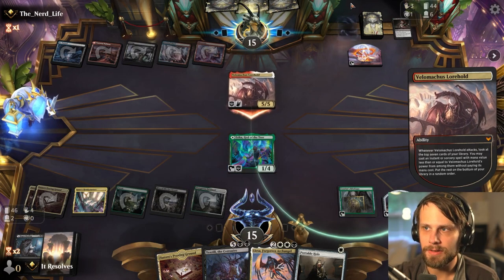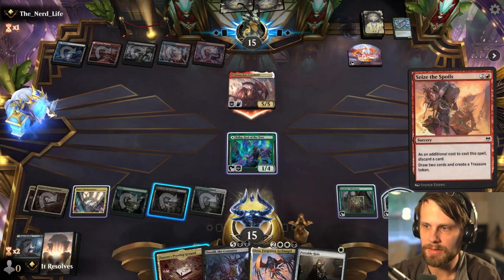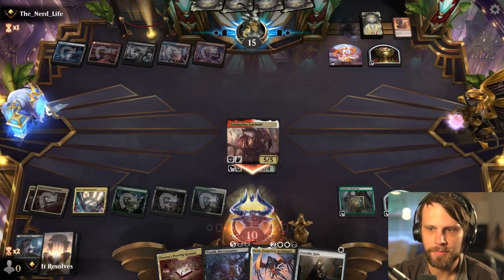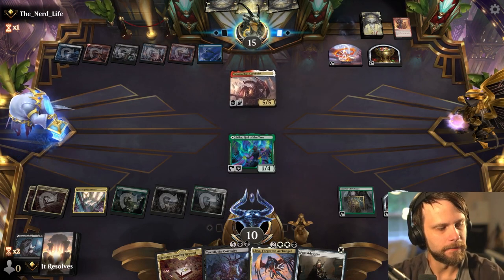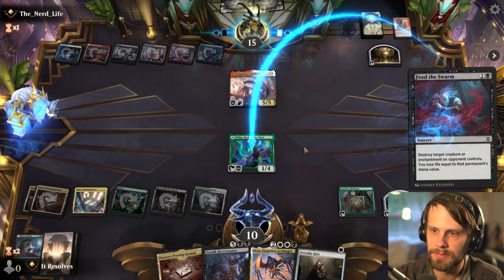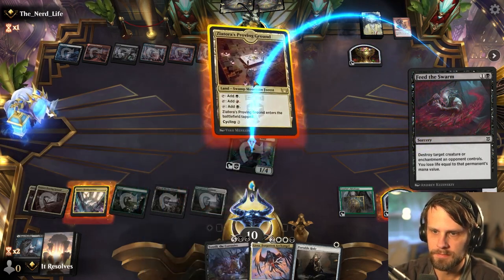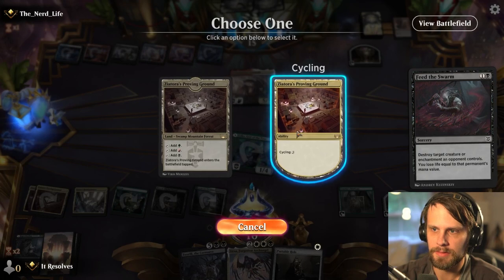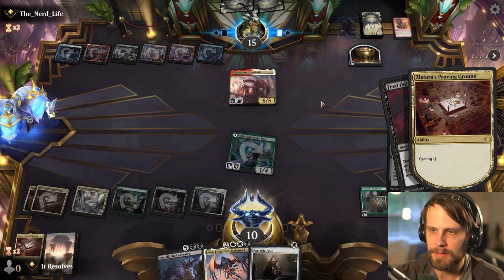Okay, they got another Koma in the graveyard — that's not good. I'm assuming they have some kind of play here. Let's see — we would lose that. Yeah, I think I'm okay to cycle this away. Let's just go ahead and do that and see what we draw. Another Portable Hole — not great.